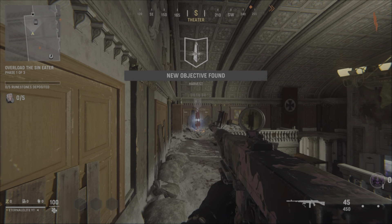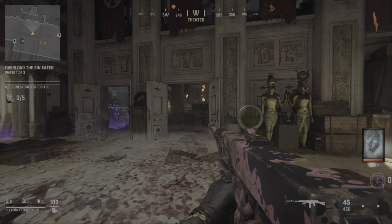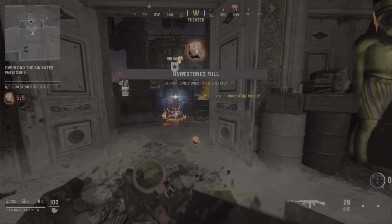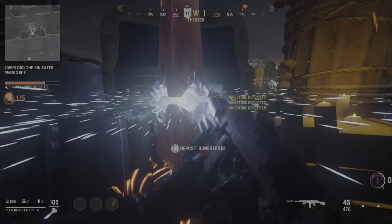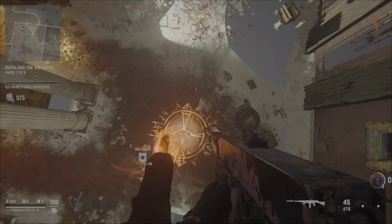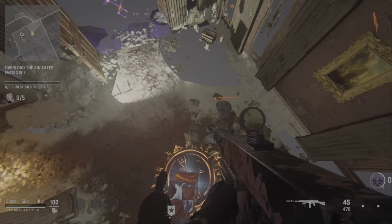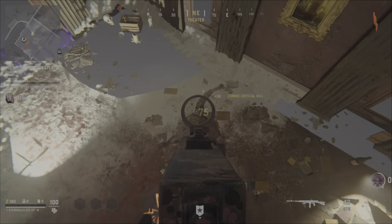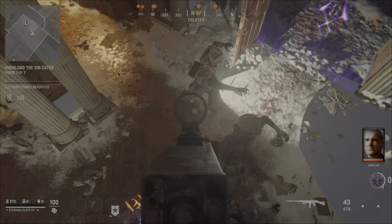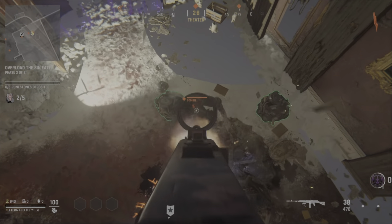The second glitch is the theater room with Harvest again. Fill up the sin eater one time, get to the second one, fill that up too — watch this clip and follow what I do. Then go to the third one, stand in this exact spot, and start spamming square. The crystals will take you right above the map. All the zombies will start pounding up right below you, and you can get easy headshots.